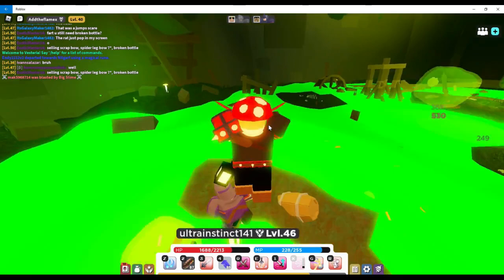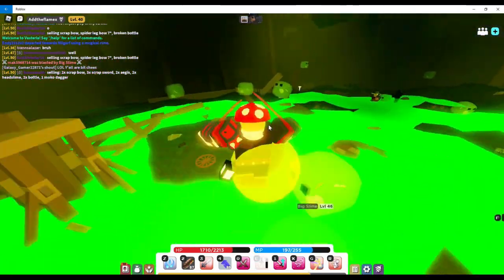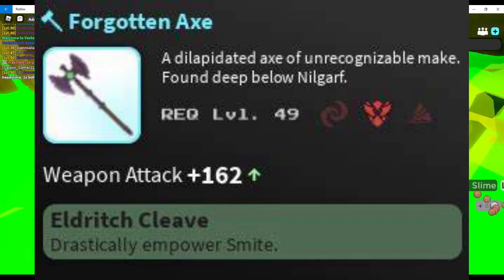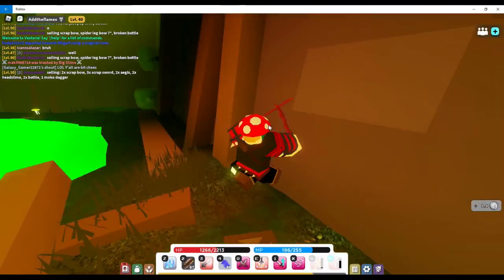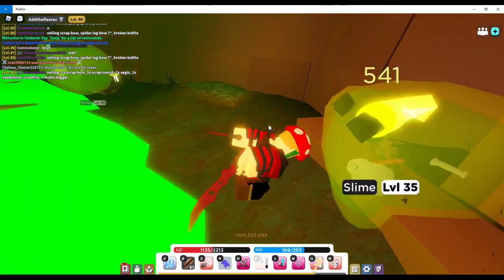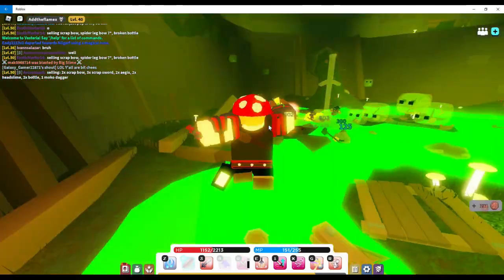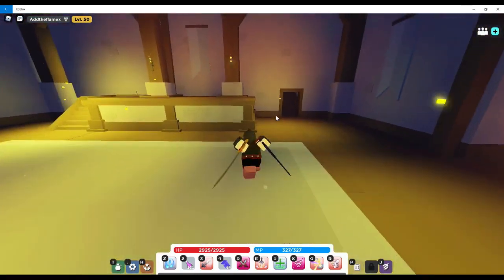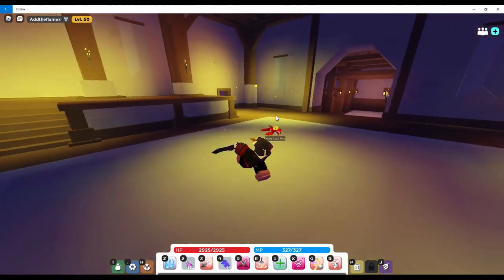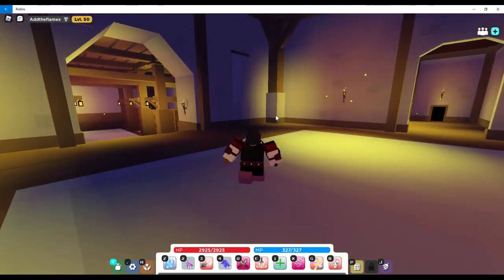You'll also want to look for slime drops such as a Slime Staff, Scrap Sword, Broken Bottle, and so on. The main end-game items you'll be looking for are the Forgotten Axe, Forgotten Staff, Forgotten Helmet, Fallen Blade, Skinned Ratty Hat, and Incisor. You want to be grinding the slimes because they give the most XP. Grind here until you get to level 50. Once you get to level 50, try to get the best end-game gear for your subclass or class. You should also try scrolling, which can improve your weapon's damage, stats, or abilities.